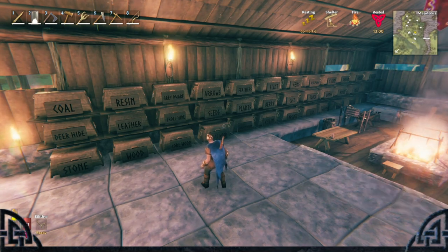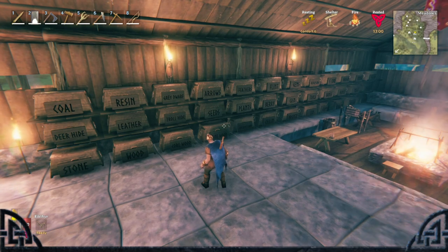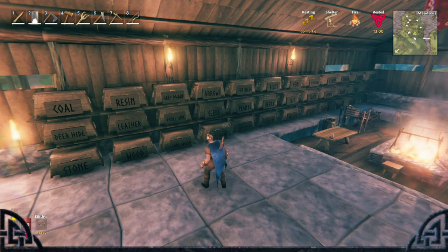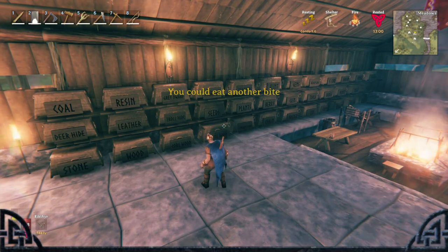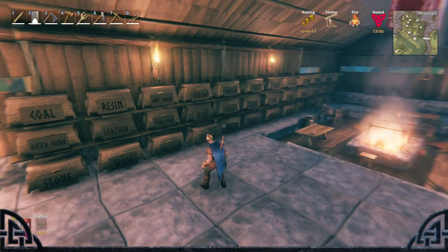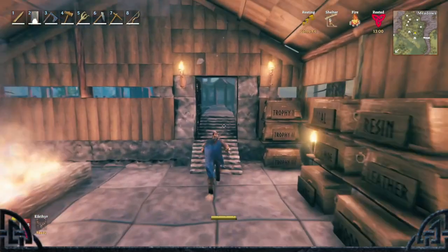Number 50: That shadowy figure that sometimes appears and scares the crap out of you but disappears when you try to approach it could be Odin checking on you. So skill up, friends, and thanks so much for hanging out with me. I look forward to hundreds of hours more playing Valheim. Don't forget to subscribe to enter Valhalla — my name is Roger and I'll see you on my next adventure. Take care of yourself everybody.